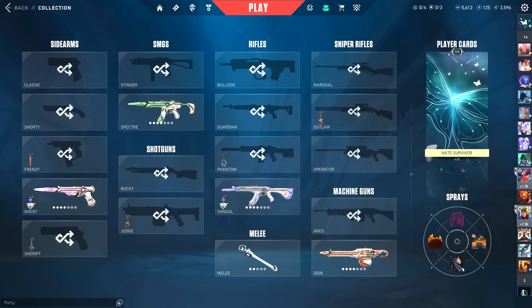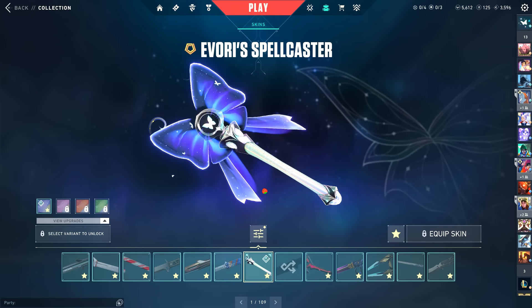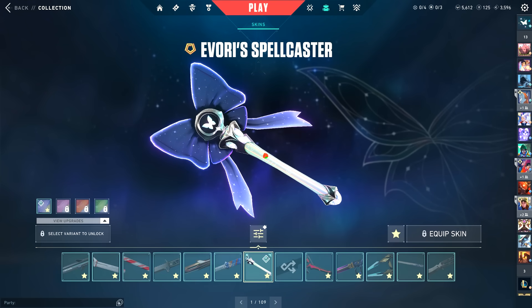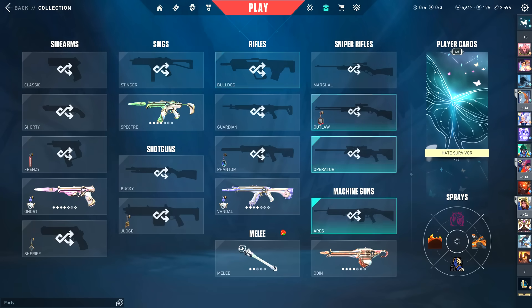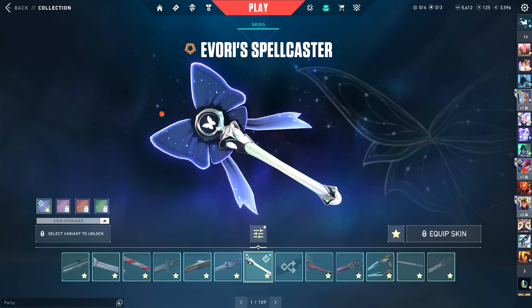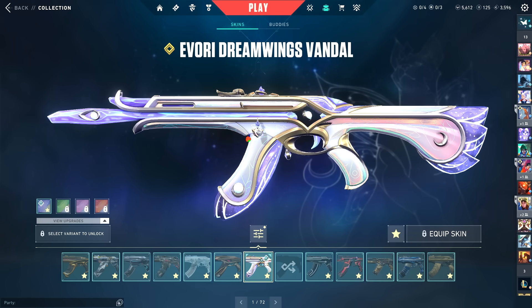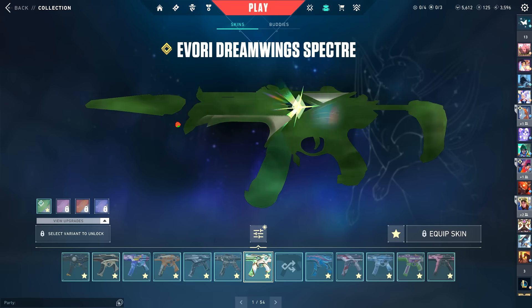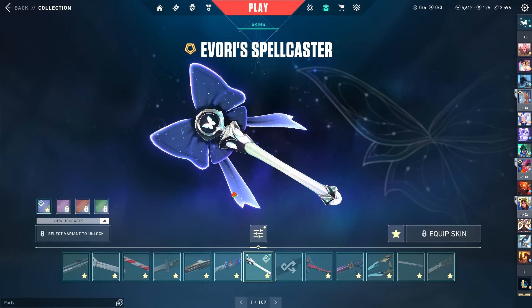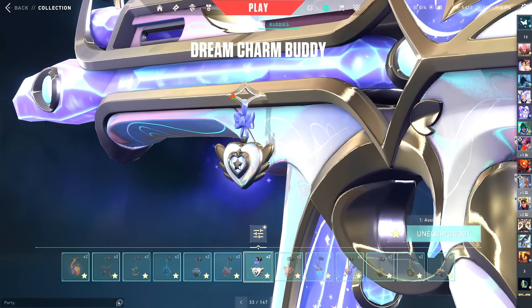Okay, so the Dream Wings collection — is it worth it? I would say this is a five out of five in basically every way. The weapon choices don't even matter because of how good the skins are. If we had to pick the weakest point, maybe the wand — it has the least going on in terms of details. It's not bad at all, it's actually great, but everything else is just packed with interesting little details, all different colors. Five out of five for sure. The buddy is really cool too — that little easter egg is a nice touch.